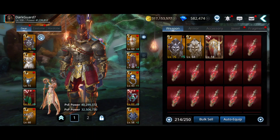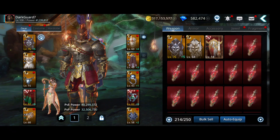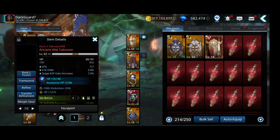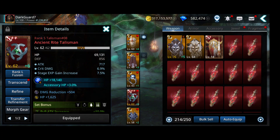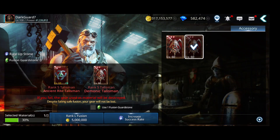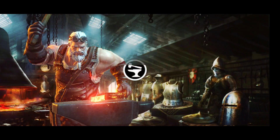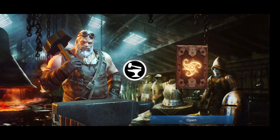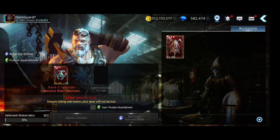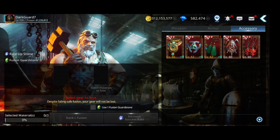I'm gonna start with the Guardian — I'm missing the talisman and also the earrings. Let's see if I can get both of them; at least one if not both would be nice. Let's get started. Let's test the reads, hopefully I'll get some luck. For a split second I thought that was a lucky one but not quite. Let's see the earrings.